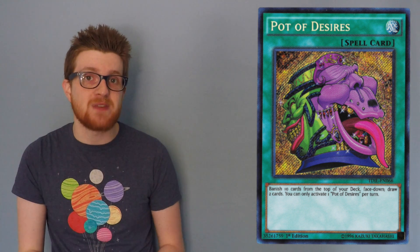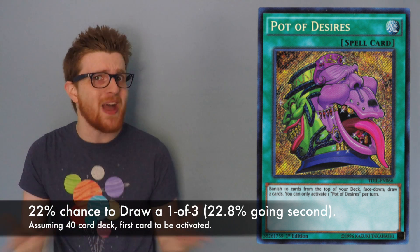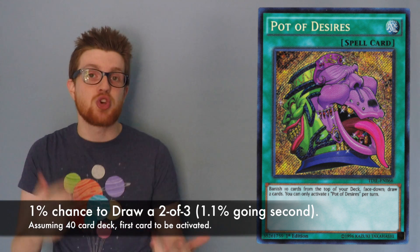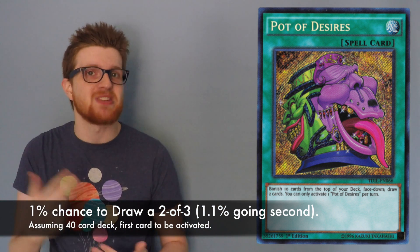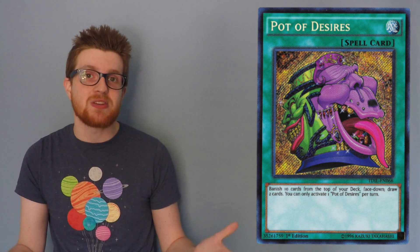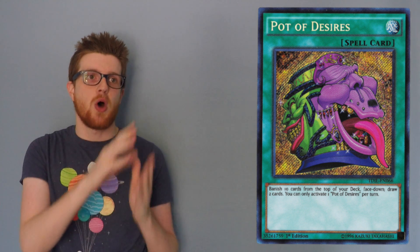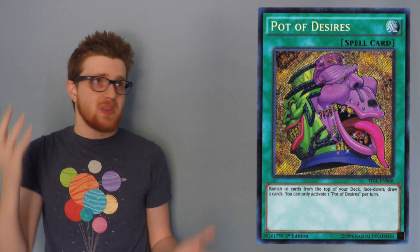If you have a three-of left in your 25-card deck, you actually have a 22% chance to draw it off of Pot of Desires — roughly between one in five and one in four — which is really good if you're looking for a key combo piece that wasn't banished off the activation cost. You only have a 1% chance to draw two out of that three-of remaining. Chances are you're not going to be drawing two copies of the same card off the remaining cards in your deck with Pot of Desires. I just wanted to present the math to you so you can come to your own conclusions and have some hard evidence, probability speaking, of what the card does and how it is good. You can kind of use this as a guide going forward in the match — alter it with search cards as the deck gets thinner, but it's just a baseline to form your own opinion about the card.